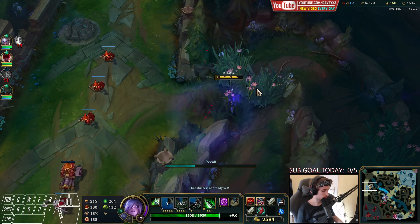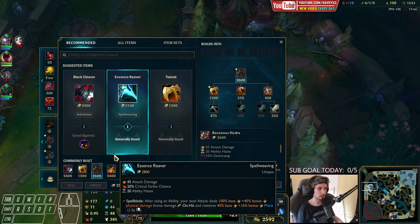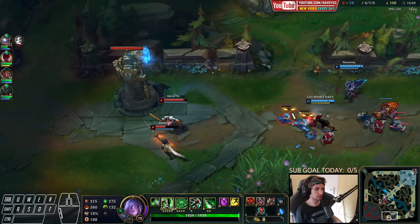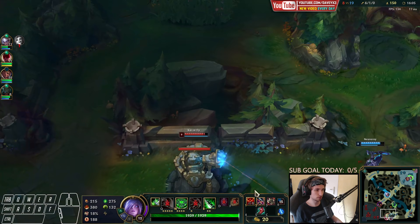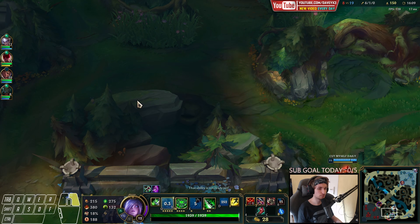We're going to go back now. I actually want to buy Hydra — we're like 10 gold away from it. Afterwards I'll go back top again, maybe path mid and see what happens. We have TP up as well so we can make a really huge play. Actually I'm thinking about TPing — wait, I'm going to dive these guys, they're really low.